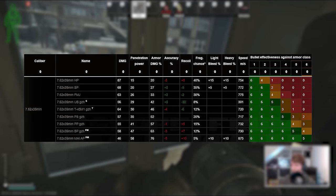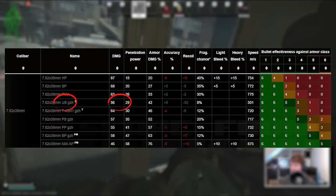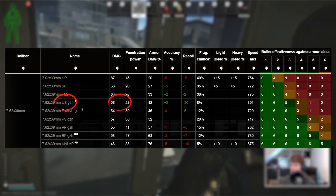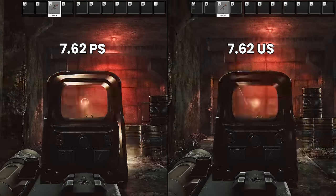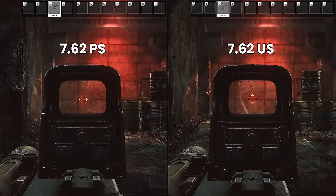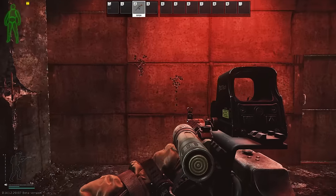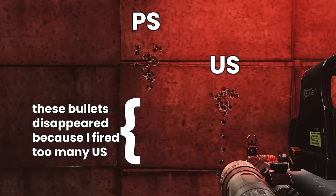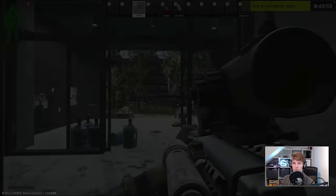Another interesting contender is 7.62x39 US. It has 56 damage and 29 pen, still goes through all class 3 soft armors, and has minus 30 recoil in its stats, making the RPD shoot even more comfortably. The big problem is that the RPD is zeroed for PS, so at longer distances — especially with the long barrel — US will undershoot quite significantly, since it only has a base projectile speed of 301 m/s versus PS's 717 m/s. At close range with a red dot though, it can certainly be a fun option.